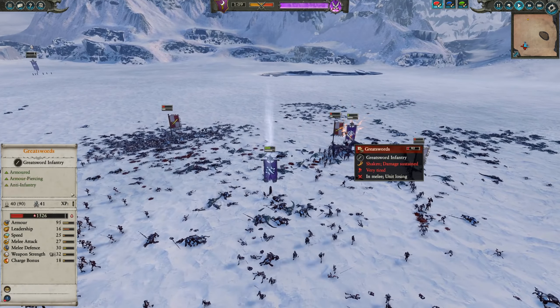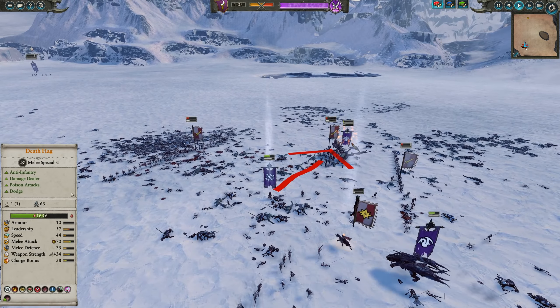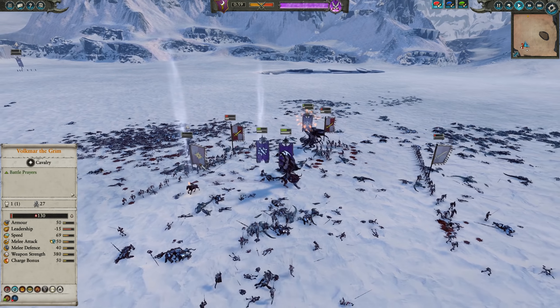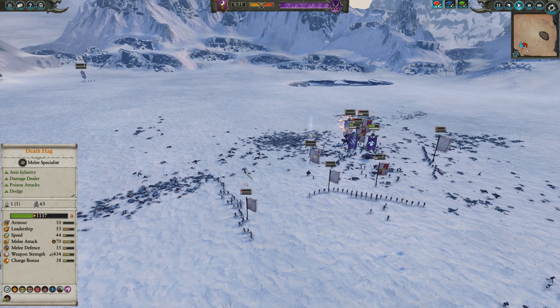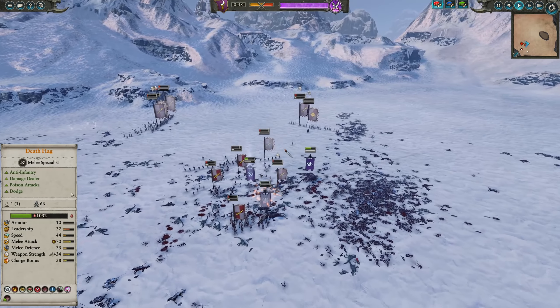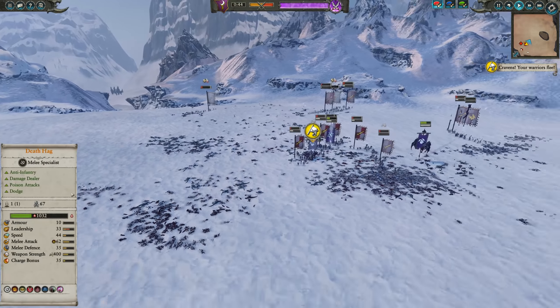Volkmar is running away, trying to get away from the Manticore, and this Manticore right now is just tanking damage. My Death Hag really should come over here and help get rid of the Great Swords — a bit of a mistake on my part. And you can see the Death Hag takes a nasty hit from Volkmar right there, but then he routes. So now I'm faced with the decision: do I chase Volkmar all the way off the field?